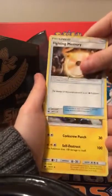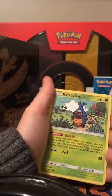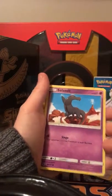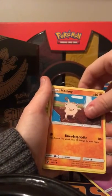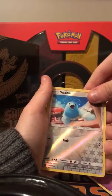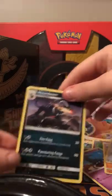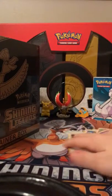We got Gastrodon, Fighting Memory, Silvally, Graveler, Carbink, Blastoise, Spoink, Sandslash. Our reverse holo is Swablue and our rare is Incineroar. I very much like that artwork. Now let's get into the Elite Trainer Box - and I also got new shoes, I'll show you guys that later.